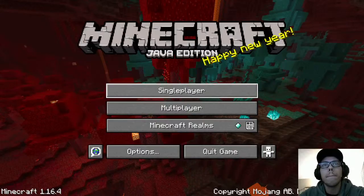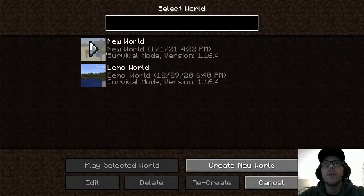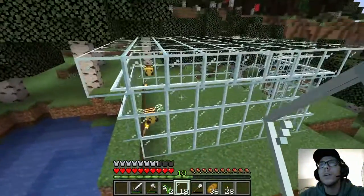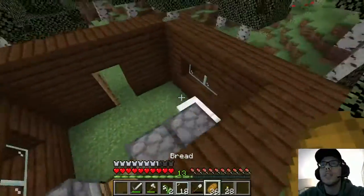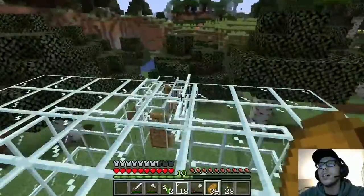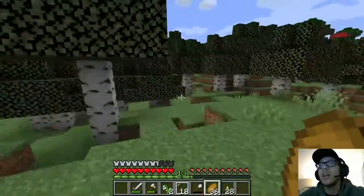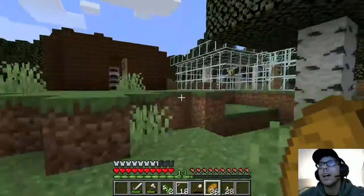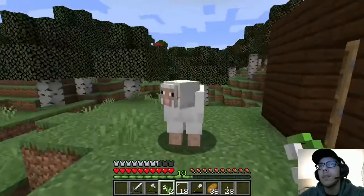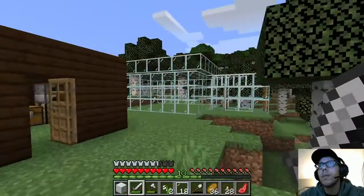So this will be part one. I have the world kind of set up already — the goal is killing the Wither using just bees. As you can see, I've got a little base going, I got a few supplies beforehand, just getting everything ready. I was running around the world trying to find bees and we found them right here. I got a couple trapped and now this is where the real fun begins — we start breeding the bees and getting them ready for the Wither fight.